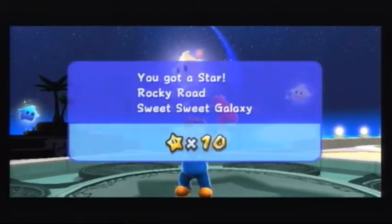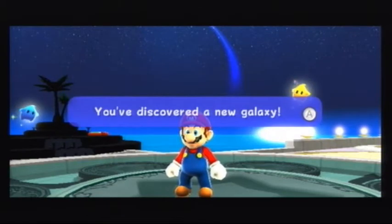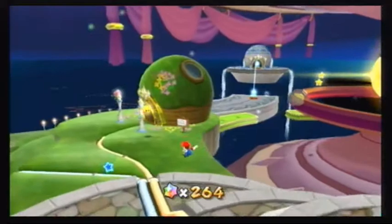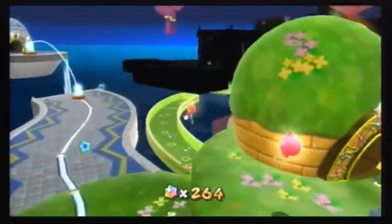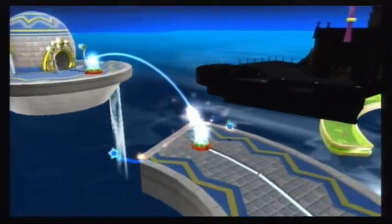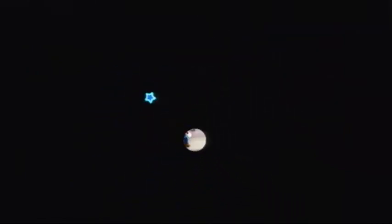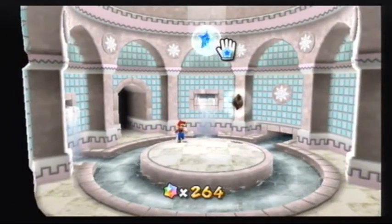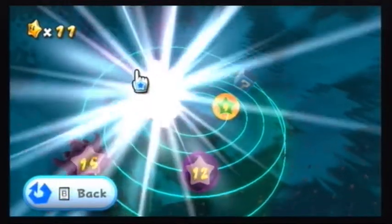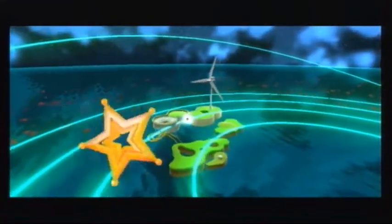Eleven stars! We discovered a new galaxy inside the fountain. Let's actually go have a look at the fountain. I guess we're done with the Terrace for now. Just walk into this to get up there. Yes, this is the bathroom — or fountain, if you wanna call it that. We've got two galaxies here for now. The Rolling Green Galaxy! Let's do that before we call it the video, because this one is actually kinda fun.